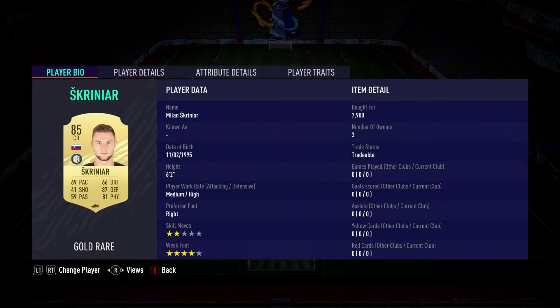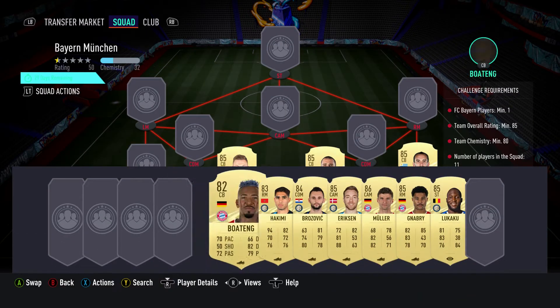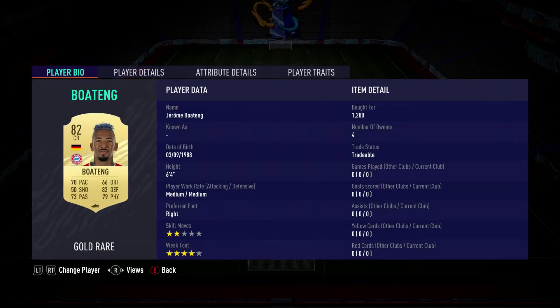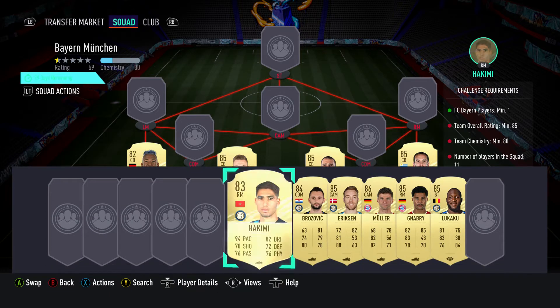The centre back on the left is Milan Skriniar, pulled for 7,900. Plays for Inter in the Italian first league and is Slovakian. The left back position is filled by centre back Jérôme Boateng, pulled for 1,200. Plays for Bayern in the Bundesliga and is German.